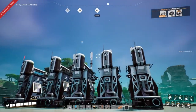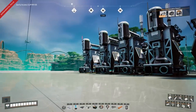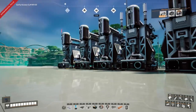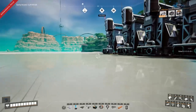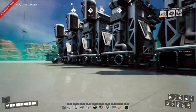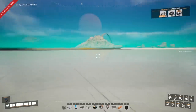We haven't selected the recipe yet. The next thing that we need to do is work on the outer walls so we know how this whole build's going to look. And then maybe do something with a walkway here, splitting the refineries from all the fuel generators.